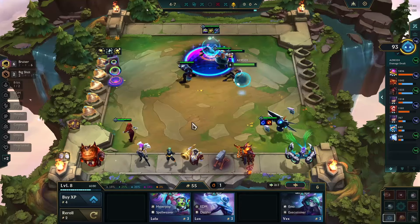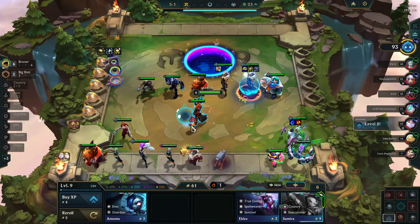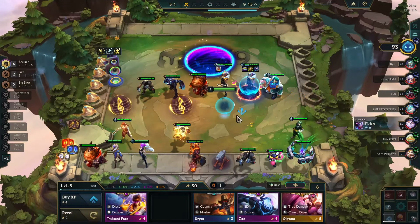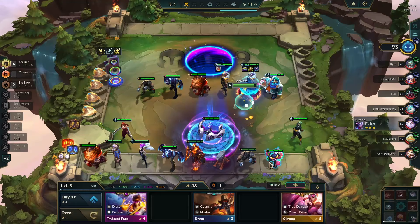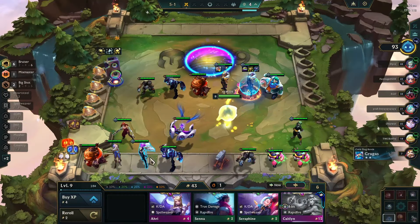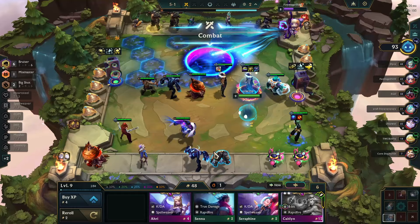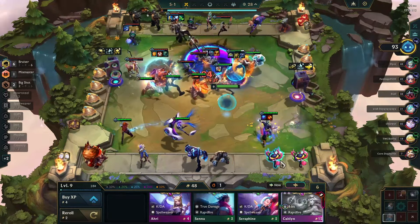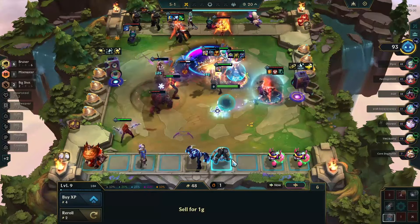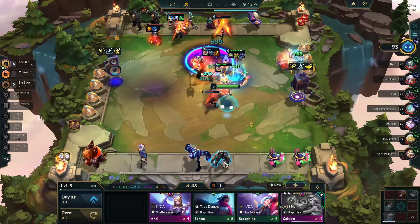Six bruiser, two Big Shot, Jazz - something like that. Smash in Sona or Jazz. Okay gold - it's time to start rolling just a little bit. I don't want to play Jazz because I'll play vertical bruiser. I don't care about Kayn. Blue Buff. Do I even play Ziggs on my board? Maybe I can just go down to four bruiser - four bruiser, just play two Jazzers, I'll play Hyperpop Spellweaver.